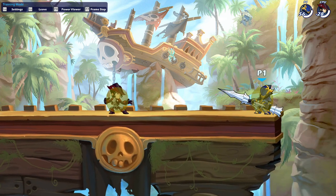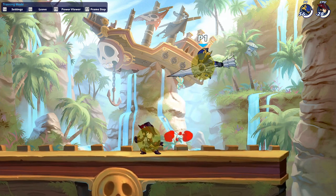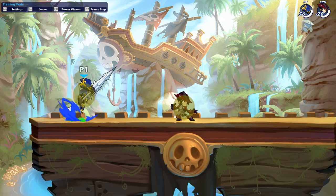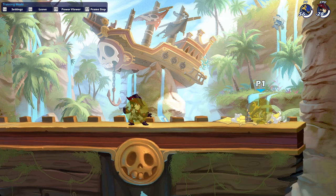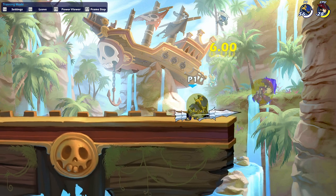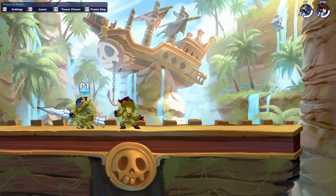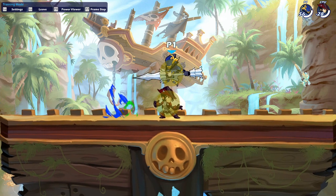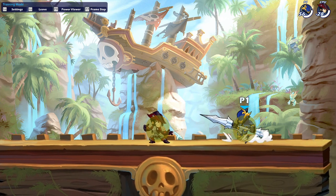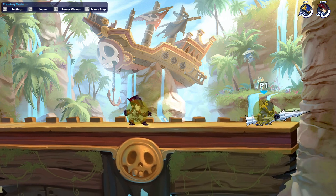Another approach tool: look how big Lance's weapon throw hitbox is. You can just throw this weapon sometimes — a diagonal throw — and it can lead you to an opening. Maybe you see that every time you hit them with a weapon throw close they'll dodge, and then you can get a read. Or maybe they attack you straight away so you can jump over them, wait for them to attack, and do something else. Or maybe they don't do anything after getting hit by a weapon throw and you can just get some more damage. These things teach you the fundamentals of Lance.